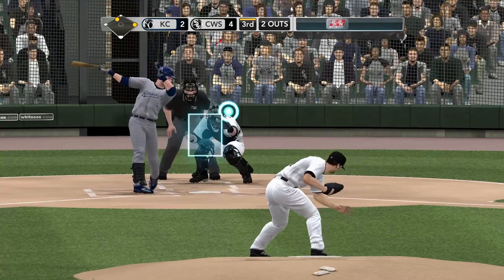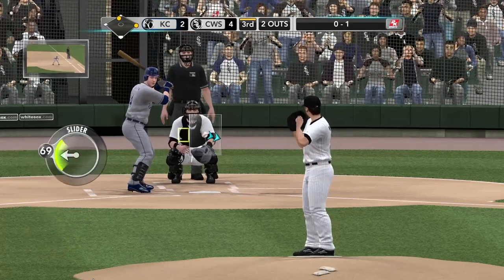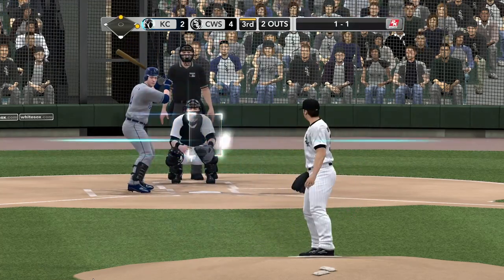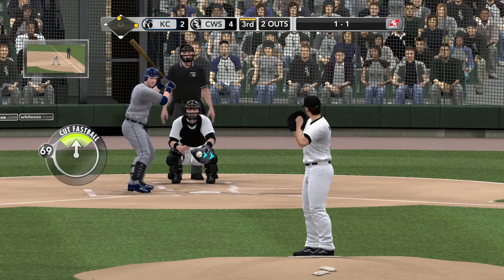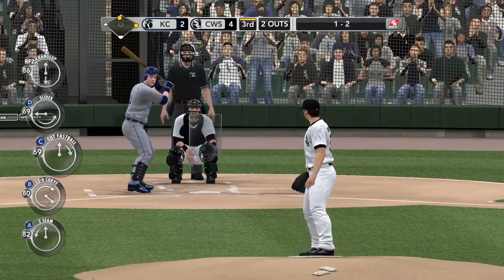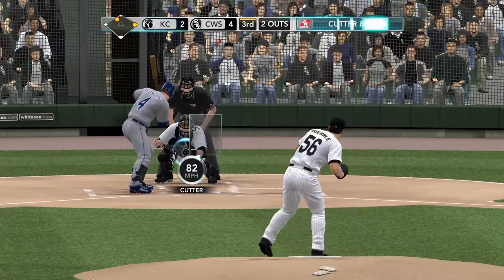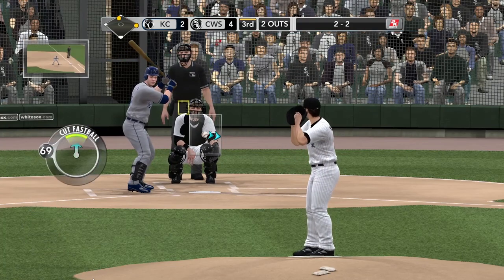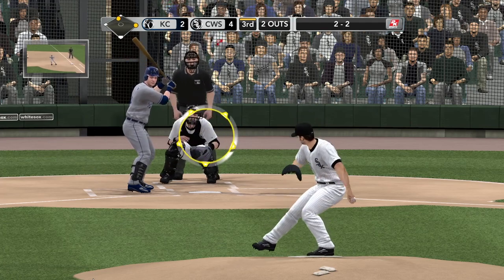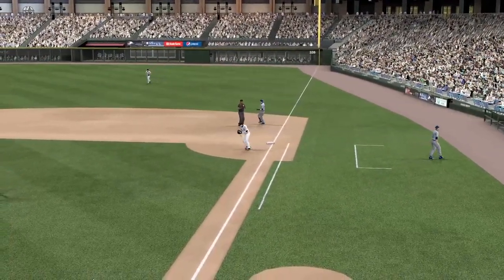Yeah, he's better than that — bear down. He swings on that 0-0 delivery, misses the fastball, strike one. His lifetime average: .261 off Mark Burley. Good patience — Alex Gordon letting that one go by, it evens the count. Burley with a delivery — swing, hotshot, Burley — he'll throw on to first. And that'll do it for this half inning.